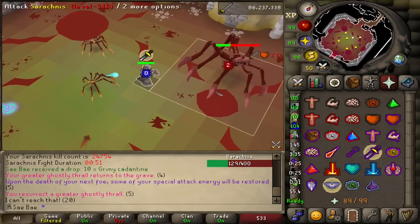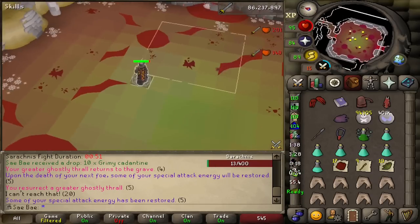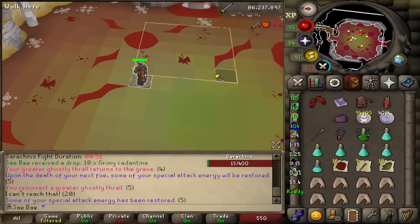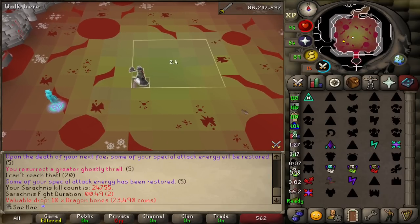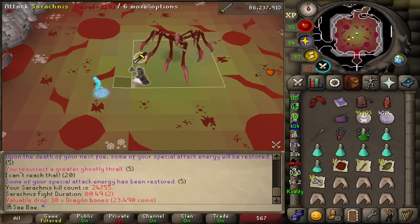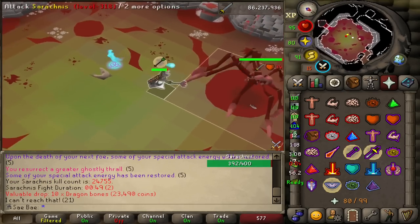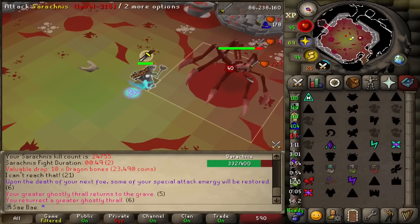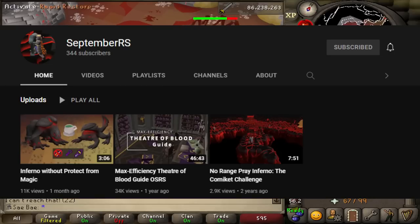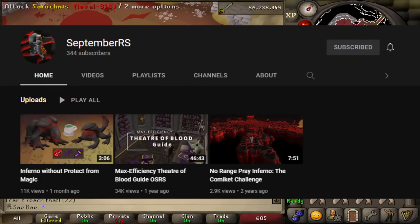I know this is only calculating the Imbued Heart's defensive HP save at Serachnus, but the logic can be carried over to nearly any PVM encounter. I can't think of a single scenario where the Imbued Heart would be more advantageous than a piece of food, unless you use a charged magic weapon. I will no longer be bringing an Imbued Heart with me to Serachnus, thanks to science. If you found this information useful, go click on September's YouTube channel in the description and drop him a sub. Big shout-out to him — thank you guys for watching.